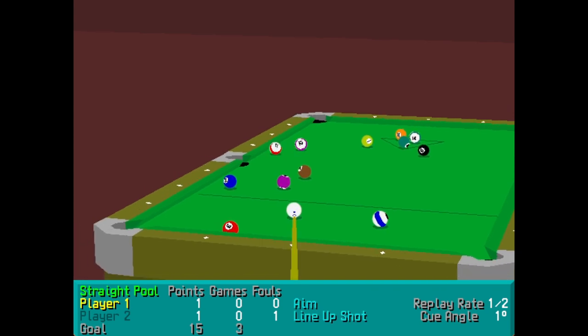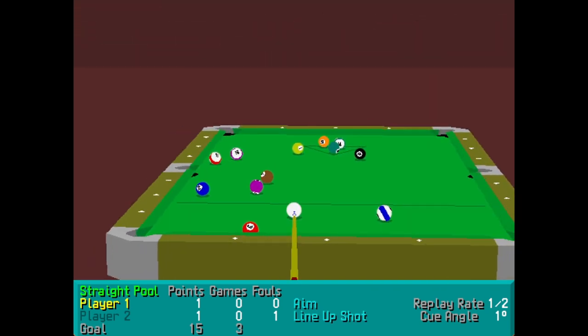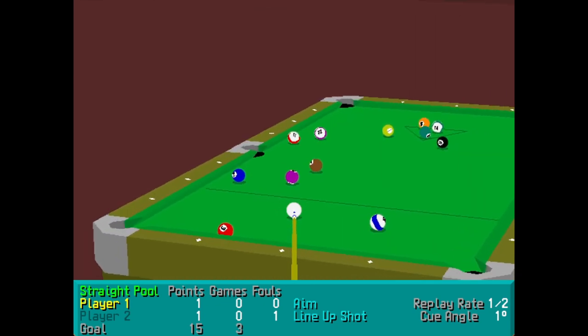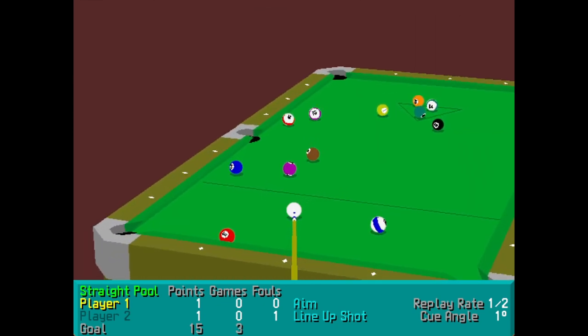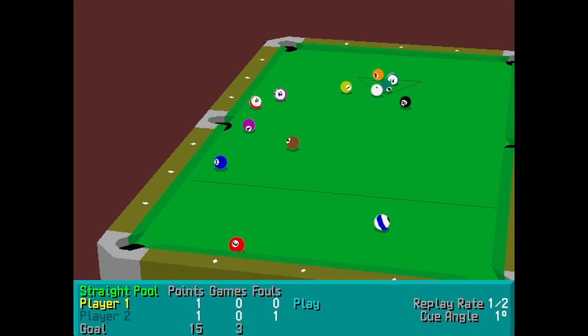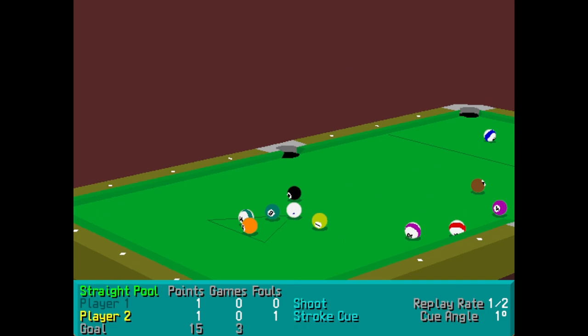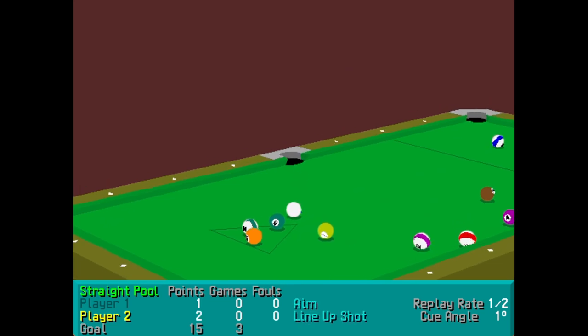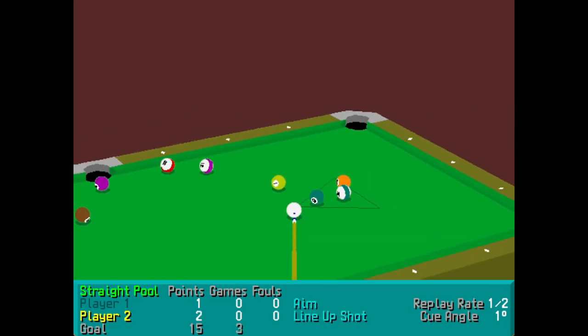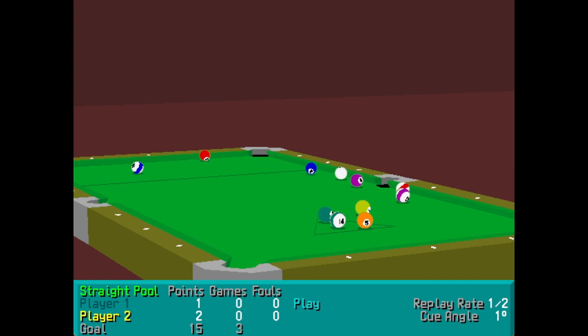So we're now playing as player one — they've just scored a point. Now in this version of straight pool, you do not need to worry about potting colours in any particular order or potting the black ball last or anything of the sort. Any ball that you pot is worth one point. So I'm going to pot the black here, hopefully. I've scored one point more, so I'm now on two points — and that's why the goal is 15, and that's why you can do it in any order.